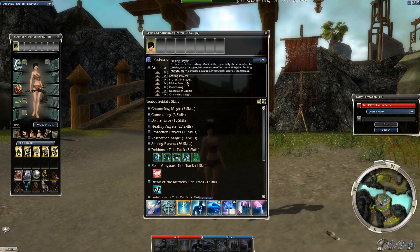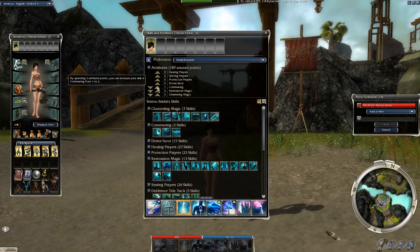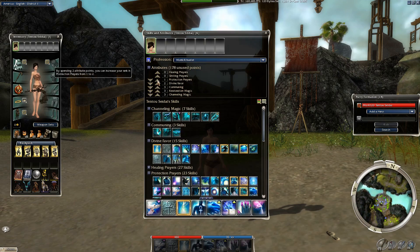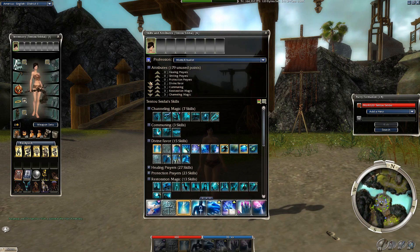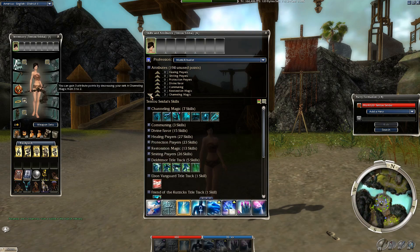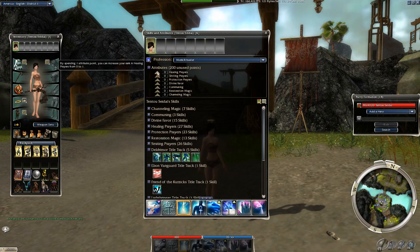I can put these attribute points however I want in any of these attributes, and it costs more attribute points to go up at higher levels. The maximum I can put into any attribute is rank 12 with base points. It costs 1 point to go to rank 1, 2 points for rank 2, and so on — 6 points for rank 6, 7 for rank 7. Rank 8 costs 9 points, rank 9 costs 11, then 13, 16, and 20 to reach rank 12. It's a very big investment to get to rank 12.